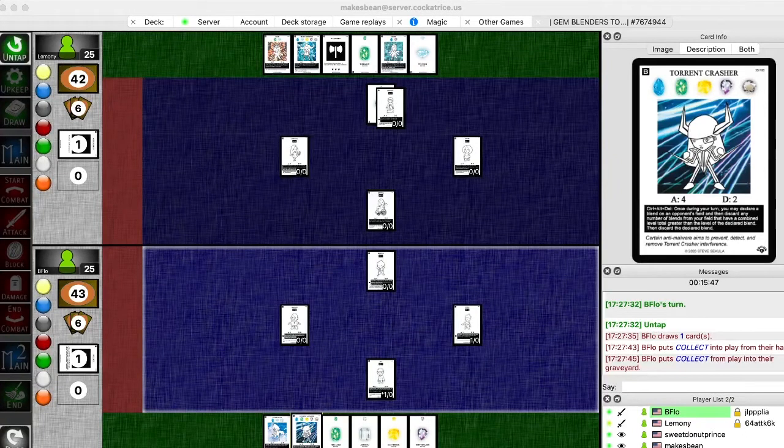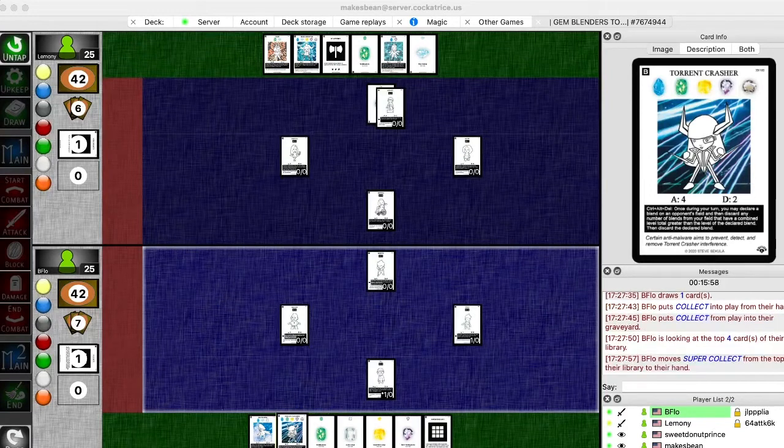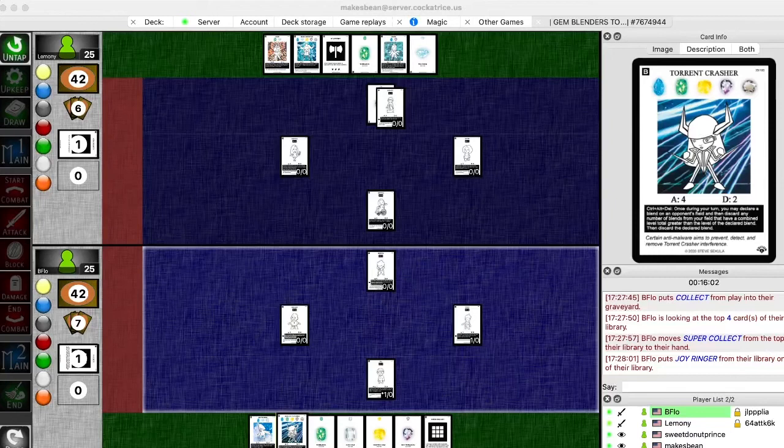So Max's deck is very interesting. It relies heavily on a kind of one-turn combo thing where his strategy is very slow. He builds up a lot of gems in his hand using Min-Seo, Pone, and a lot of double 2 blend and stuff.